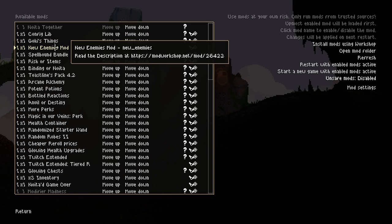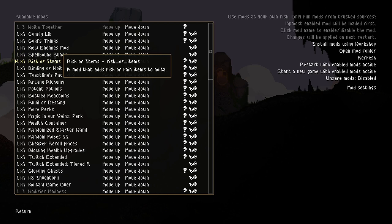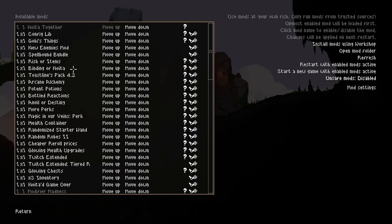It adds a ton of new enemies — like 160 something — but you can turn individual enemies on and off whenever you want. I've tweaked around and minimised the list down to about a third of what's actually available, and I'm really happy with the list. I feel like the ones we've got are both challenging but not too overpowered and fit into Noita's style very well. We also have the Spellbound Bundle, Risk of Items, Binding of Noita, and Terce Lines Pack, which all add new spells and some perks.